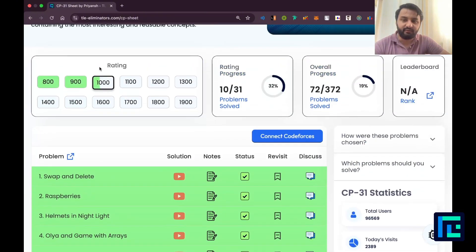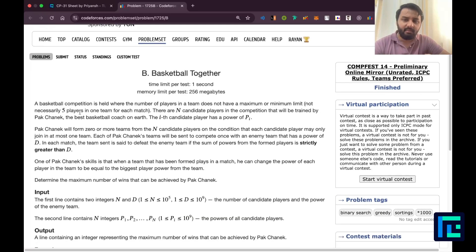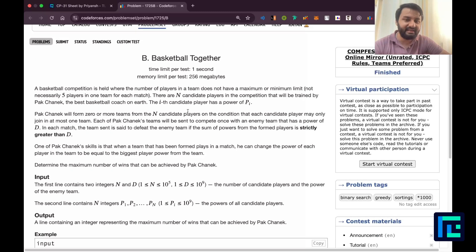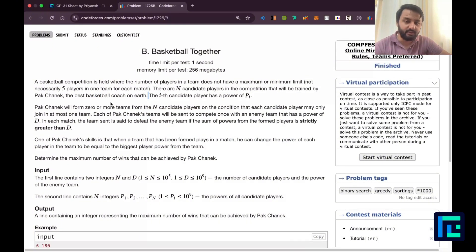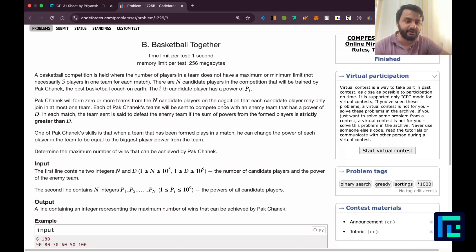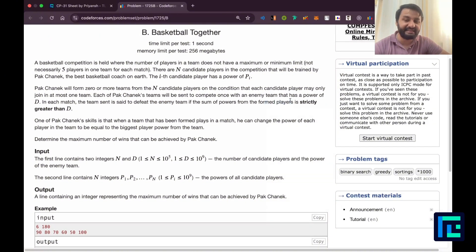Moving on to the sheet, the 11th problem is 'Basketball Together.' A basketball competition is held where the number of players in a team does not have a maximum or minimum limit. There are N candidate players in the competition trained by Park Chanek, the best basketball coach on earth. The ith player has a power of P_i. Park Chanek will form zero or more teams from the N candidate players, on the condition that each player may only join at most one team. Each of Park Chanek's teams will be sent to compete with an enemy team that has a power of D. In each match, the team sent is set to defeat the enemy if the sum of powers from the formed players is strictly greater than D.